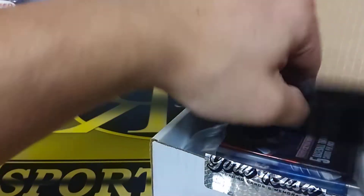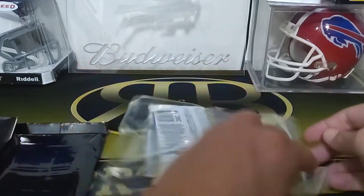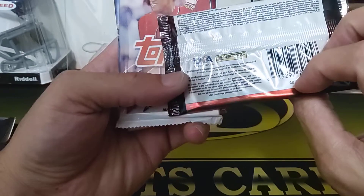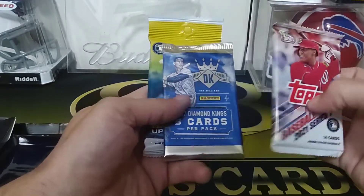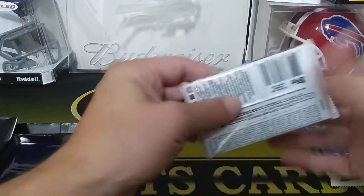So you open the box and you get the slab card, four packs, and the two Project 2020s. Let's see what packs we got. Looks like an Elite Extra Edition - I'm pretty sure that gets you a hit. You also got Series 1, or 17 Diamond Kings, and a 2020 Update Series. Let's go ahead and open these first.